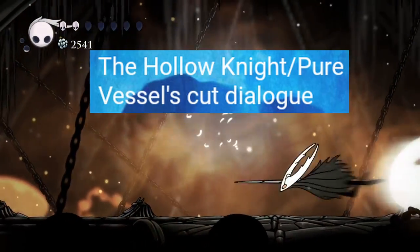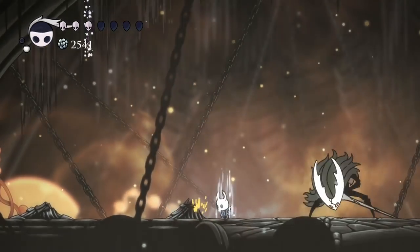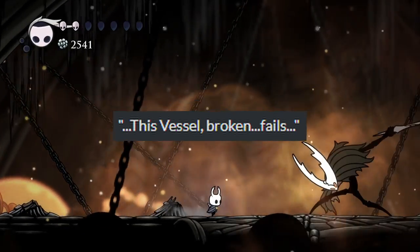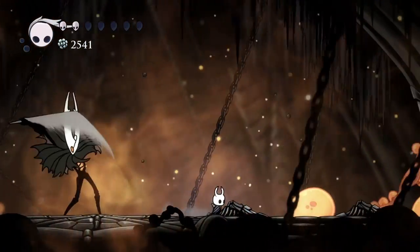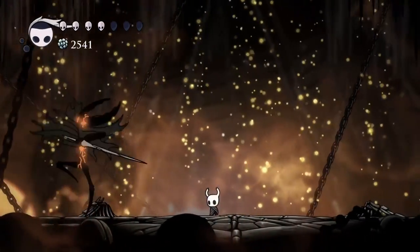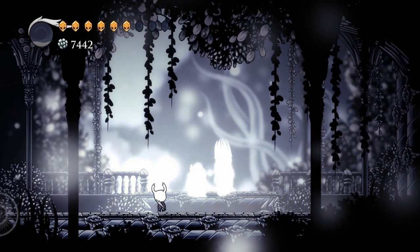The Hollow Knight/Pure Vessel cut dialogue. While you can't use the Dream Nail on the Hollow Knight in the final game, cut dialogue exists for what was meant to display if you did. Some of these include 'kill,' 'this vessel broken,' 'fails,' and 'dawn shall break.' Most lines sound like they would come from the Radiance within the vessel, but the line 'father' is particularly unique—it's the only real dialogue the Hollow Knight itself would have had, hinting that its feelings towards the Pale King caused it to fail in containing the Radiance, because it wasn't completely hollow.